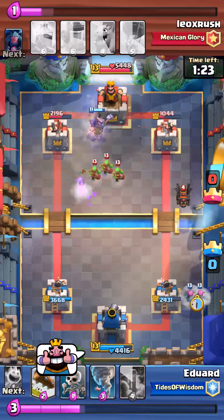Archers over here — he used a ton of elixir and doesn't have enough. Here's the trick: see how that balloon came on the left side of the hound — if it comes on the right side, you want to tornado it back up to the bridge and put an ice spirit. But if the balloon comes like this, this is the perfect opportunity as a hog deck or any tornado user — pull the balloon right on the edge of that shadow to the king tower. I pull it right to the middle — king tower activated, no shots off on my crown tower.